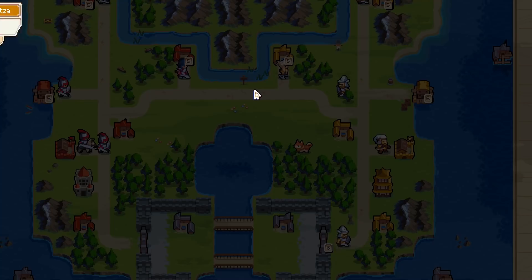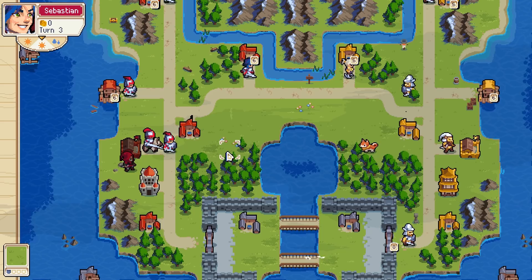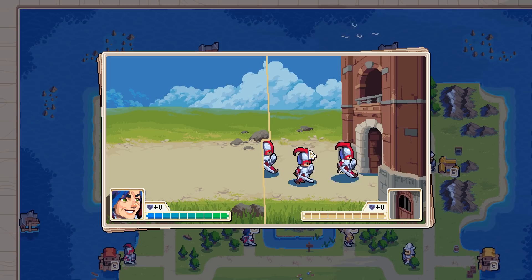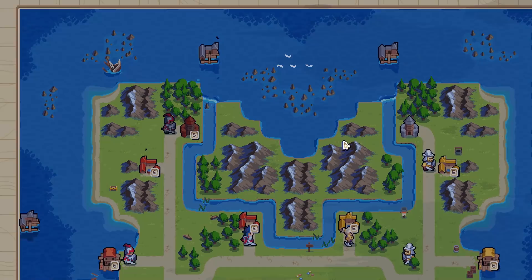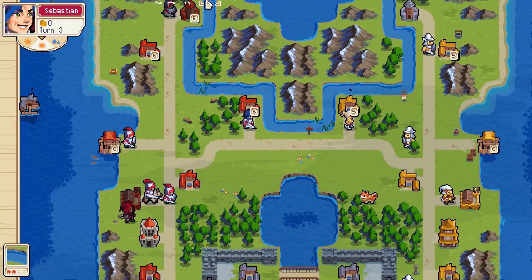And he gets his own archer. He's got the air units tower — the air units tower. So going second I always feel like you're just massively behind. Just being able to move first — it's probably not that big of a deal. Alright Sebastian, what are you doing?